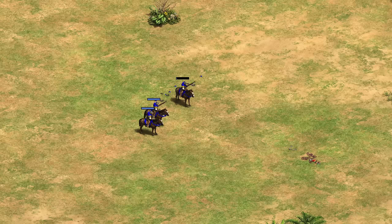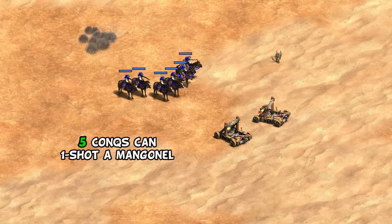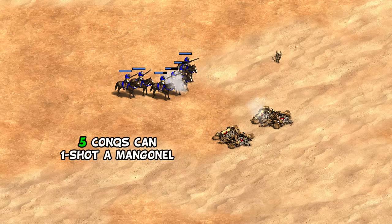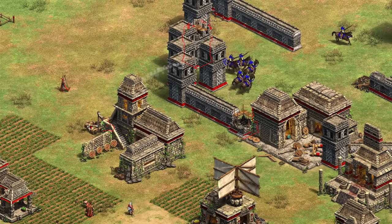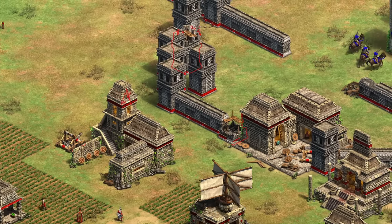That result surprised me a bit and doesn't necessarily tell the whole story, as crossbows have extra range and are easier to mass with multiple archery ranges than a castle unit. But this test alone shows why Conquistadors are so strong in Castle Age — knights and crossbows are probably the two most popular Castle Age units, and Conquistadors are doing well against both even with a numbers deficit. Monks can give them some trouble though, as Conquistadors are pretty inaccurate, and a small number of monks can be a deterrent. Mangonels are also a reasonable counter, dealing a lot of damage to bunched up units.